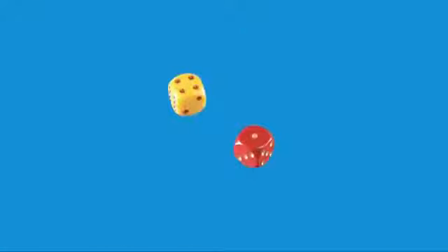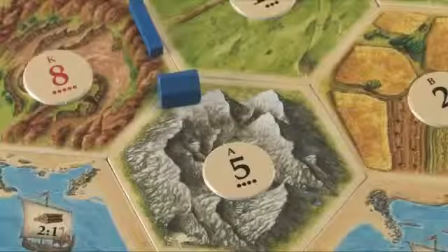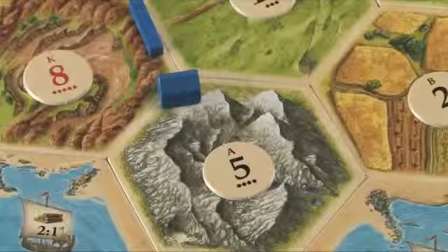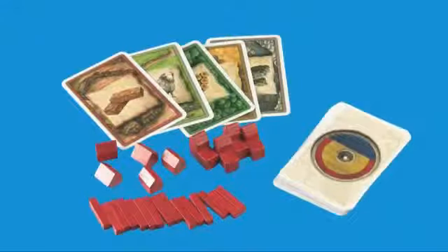The starting player will place their second settlement last, and then takes the first turn of the game. Rolling the dice is the first thing you will do each turn. If a five was rolled, for example, the red player would receive brick and the blue player would receive ore. After resources are handed out, you may then trade resources and buy roads, buildings, or development cards.